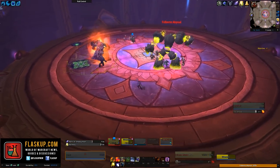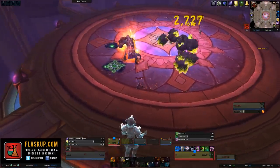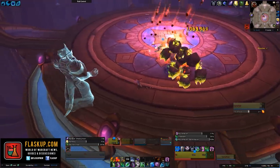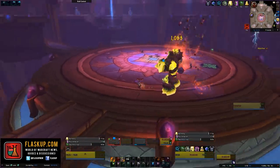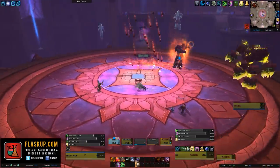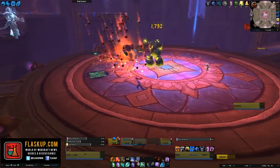Once he hits 75% health, he will then gain the powers of either a Demonology, a Destruction, or an Affliction Warlock, and heal back up to full health. The fight will then continue into phase two. Unfortunately, we've only got footage for one part of the fight here, and the rest of it is kind of the same — just interrupting and moving away from different abilities.